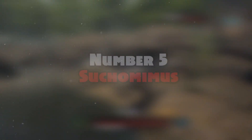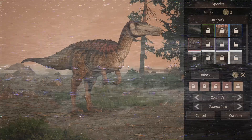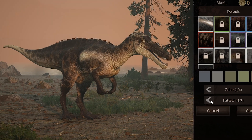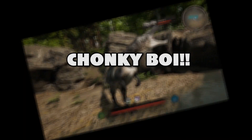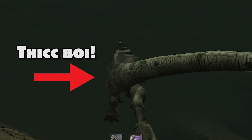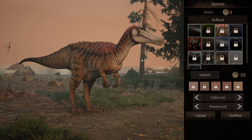At number five, we have the Suchomimus, one of my favorites, obviously being on this list. I love the skin palette you can have for this. It's quite a decent sized dinosaur. It's got some great looking subspecies with some quills on the back, and you can fill it out fatter as well, so it looks more chonky. The skins are absolutely gorgeous with various colors ranging from red, blue, grays. Because it's semi-aquatic there's lots of blues and grays and stripy skins, but I do like the red skin, the rippled skin — I think it looks absolutely gorgeous.